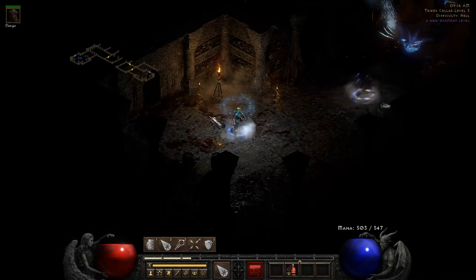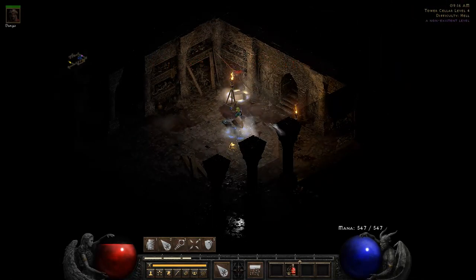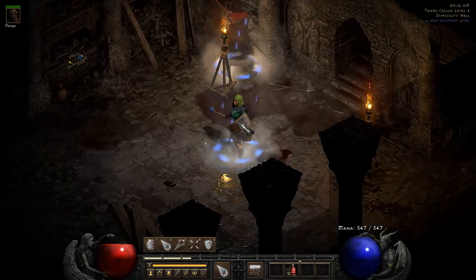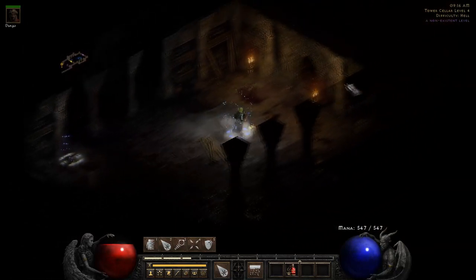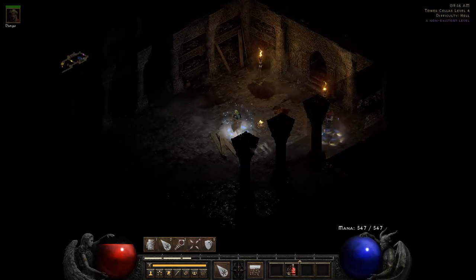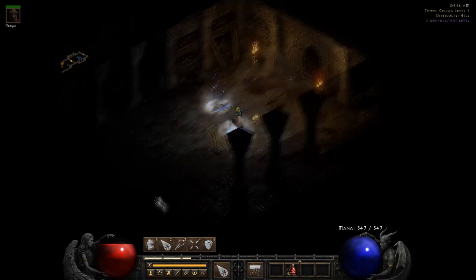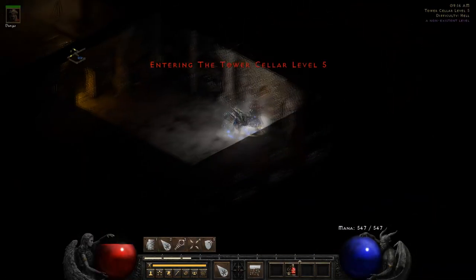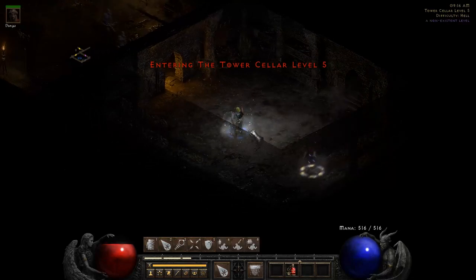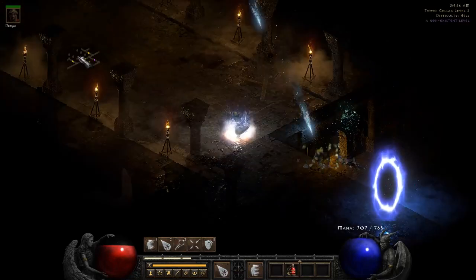Boom — it is very easy! You just have to remember this about your character: look at the side where the shield is, that is the direction you want to go. When there are no corners it is even easier because then you just look at your character right at the beginning and go the direction where the shield is. There we go — we got to level five, let's kill the Countess!